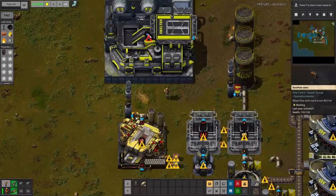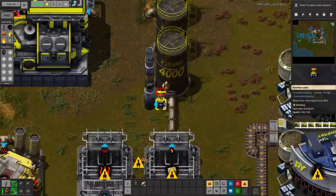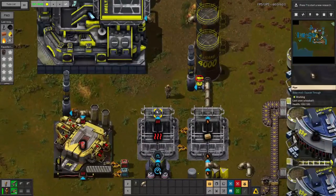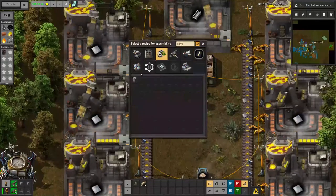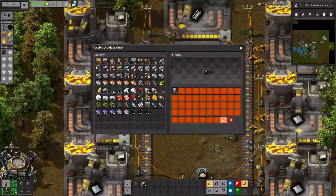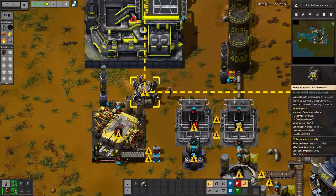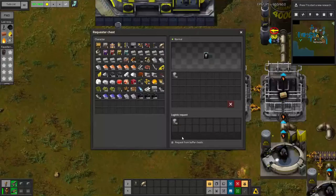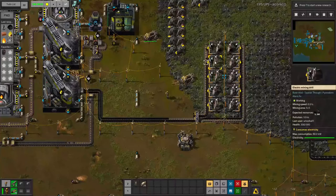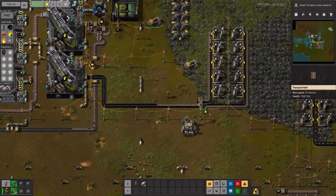I just did not notice the discrepancy between the overflow valves — anyway, thank you for coming to my TED Talk. Here's where my quick and dirty barrel system will be. Steel will flow into the assembling machine to make barrels, and barrels will go into this passive provider chest and be limited. Now barrels are being requested for the hot air. All that's left is to supply the raw coal. Five electric mining drills will sufficiently supply this entire system, so the other five are going to deal with coke.